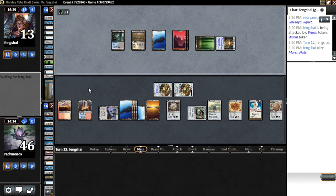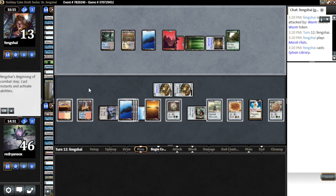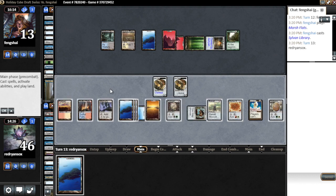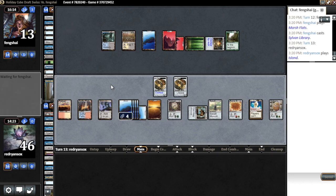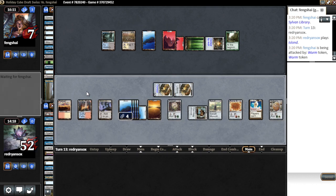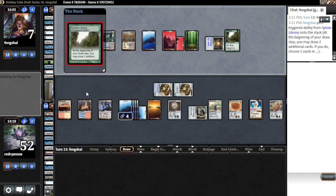He cracked a fetchland — he probably has Oath now. Sylvan Library, okay, so that's good for him, he can dig. But it's not board-affecting right now. He's gonna try another land. We're just clocking — seeing what we can do. He can't really pay life with library unless he has a high-impact play. I kind of just hope that he doesn't have anything — he hasn't had something for a long time, so I guess we can just try to keep getting lucky.